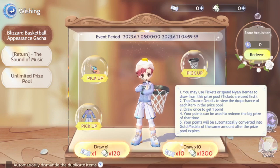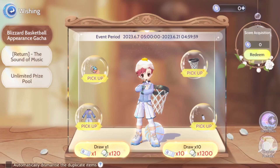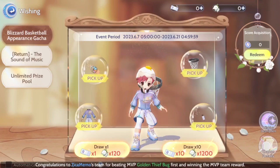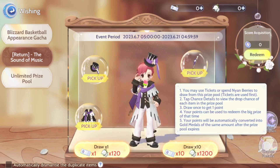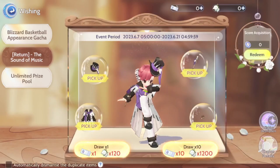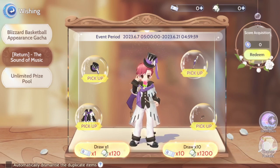There is also a pity system — every time you summon, you get one point, and your points can be redeemed to purchase things from the store, including featured items and items from other concurrent banners. Both banners' pities stack together. After the period ends, these points are converted to gold medals of the same amount, which are used for other things in game. So your points don't get wasted after the event period ends, unlike some games where all your pity goes to zero.